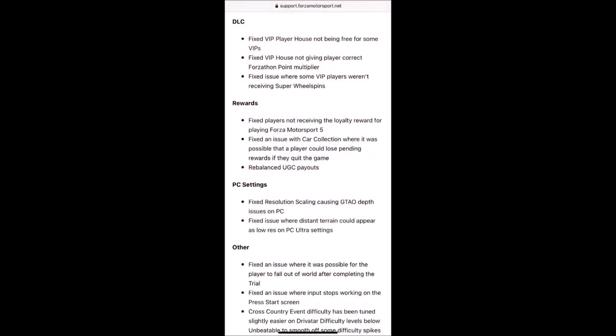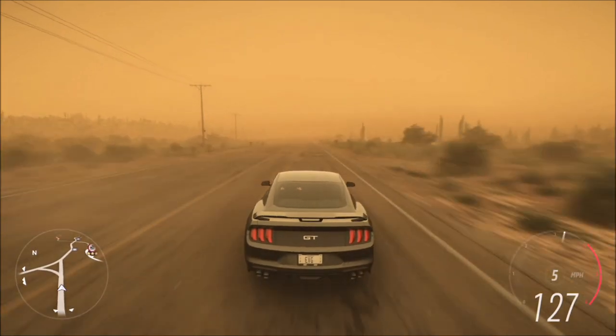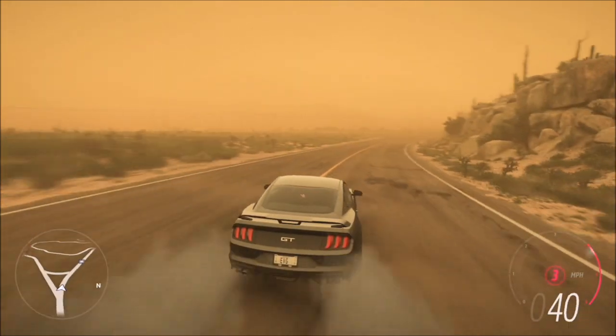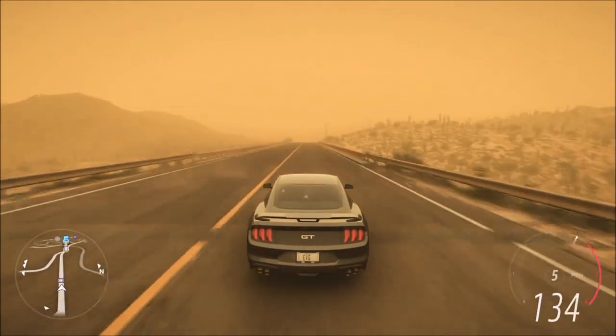For PC, they fixed resolution scaling causing depth issues and fixed distant terrain appearing as low resolution on ultra settings. General fixes include: fixed a player falling out of the world after completing The Trial, fixed input stopping on the press start screen, cross-country event difficulty has been tuned slightly easier on difficulty levels below Unbeatable, fixed Event Lab notifications persisting in free roam, fixed some accolades missing icons on Xbox One and Xbox One S, and fixed the profanity filter not applying correctly on Super 7.